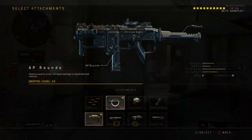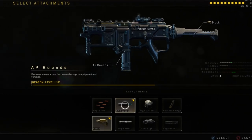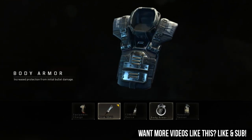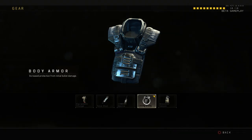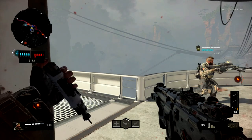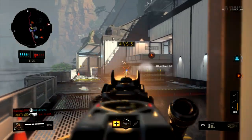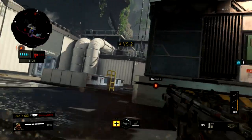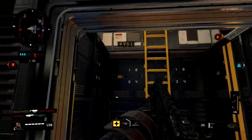Next, you're going to have AP rounds on this gun. As you can see, it destroys enemy armor, increases damage to equipment and vehicles. The armor that people have — the body armor — is what this counters. You get a bit of extra health with body armor and you really notice it when you go against enemies, because it makes it a bit more difficult. The time to kill in this game is longer too, people have a bit more health, so AP rounds really come in to help since most people will be running body armor.